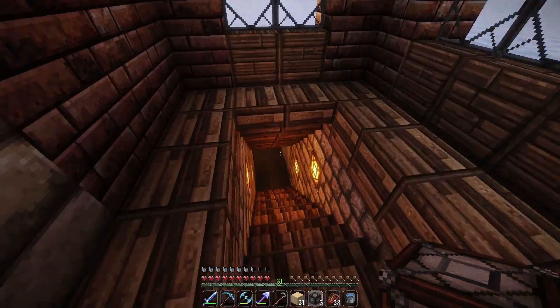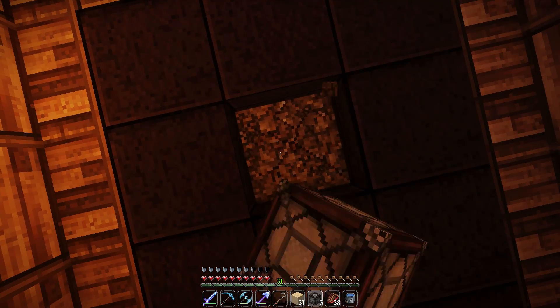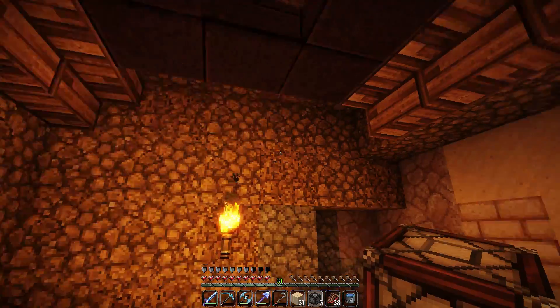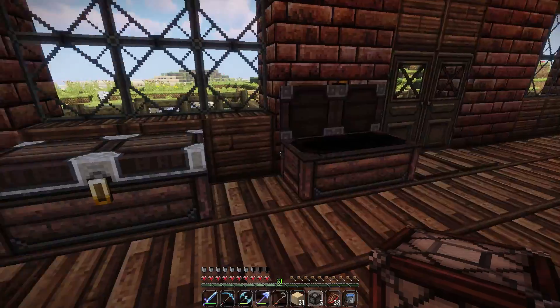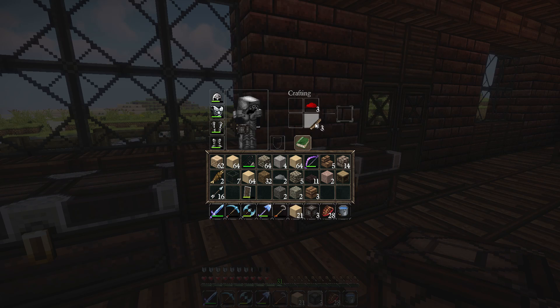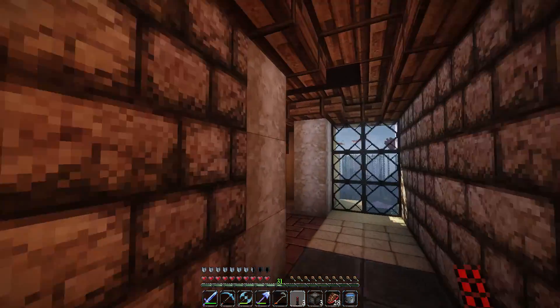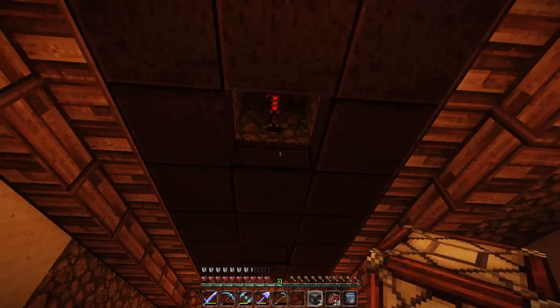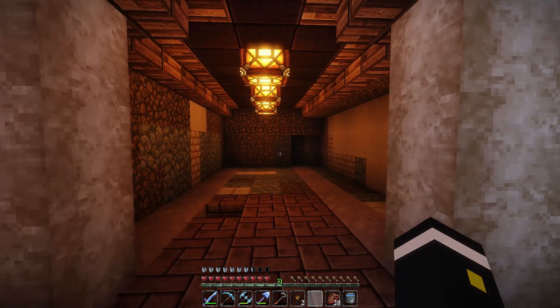I'm going to have three spots for lighting. Okay, cool. Sweets. I was actually scared there for a sec because I didn't — I had enough space for it. Redstone, redstone — there it is. Let there be light! I don't need these anymore. Sweet. Okay, so I've got the floor covered.